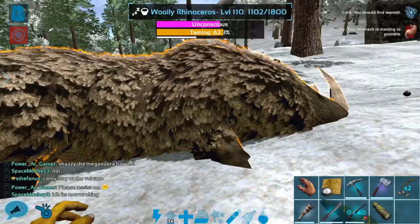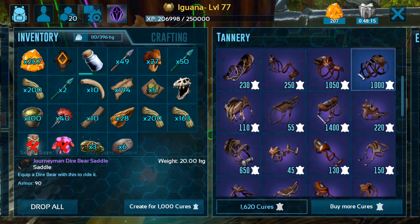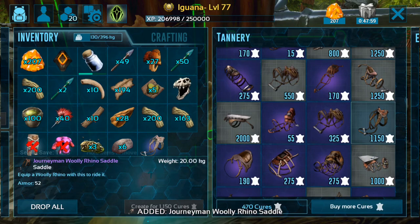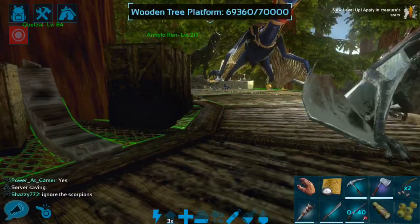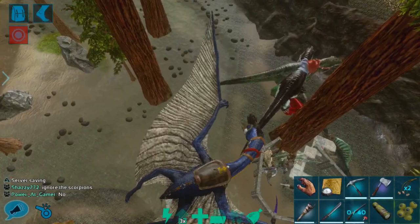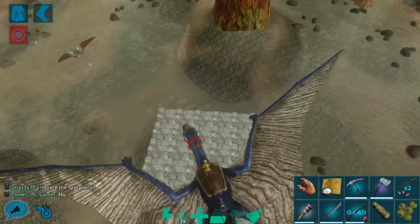We're back. I don't want to use my Engram points on a saddle for this Wooly Rhino, so instead what we're going to do is buy one with the tannery. I need to create this saddle. So we have our Wooly Rhino saddle, which is absolutely amazing. I've been doing a little bit of metal building and trying to increase my storage a little bit here at the base. I've got some metal cooking and I've been working with the Anki a little bit.